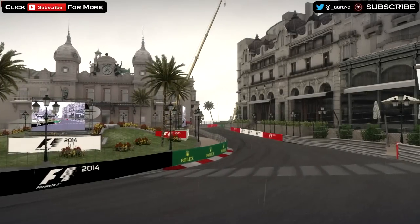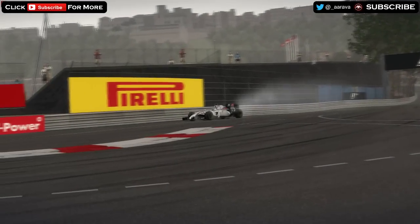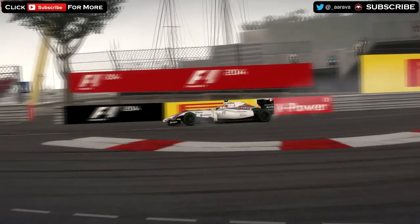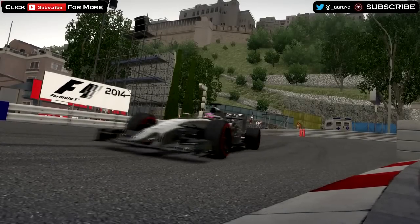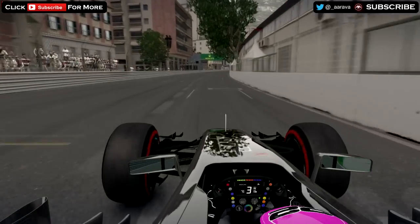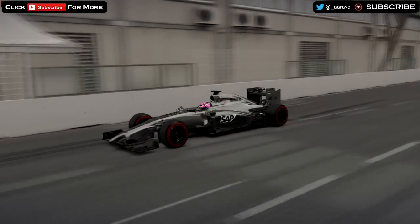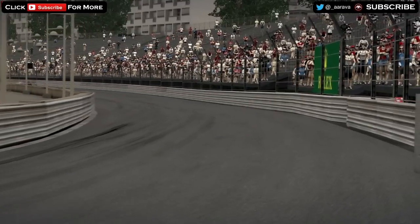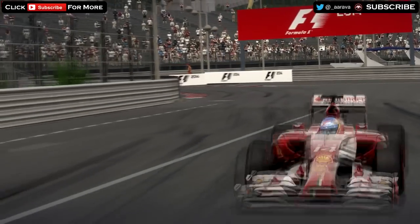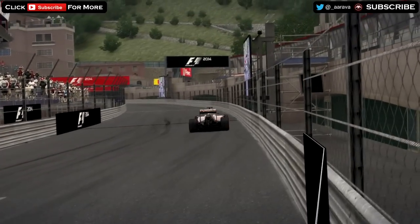A heavy shower at lunchtime left the track wet, causing a long delay before cars began to emerge in FP2. With conditions tricky, it was a cautious start to the session, with only Valtteri Bottas venturing out early on. But with the track drying out, times began to tumble, with Jenson Button using all his experience to go nearly a second quicker than Sebastian Vettel. Topping the timesheet was Fernando Alonso, the Ferrari dancing through the streets, taking advantage of less than ideal conditions, and once again proving that the double Monaco race winner must never be discounted.